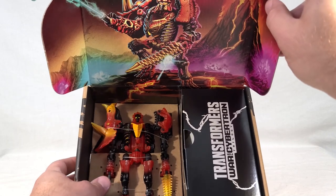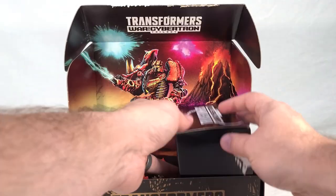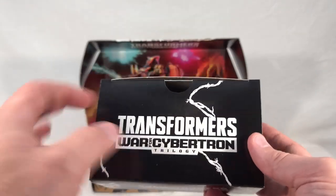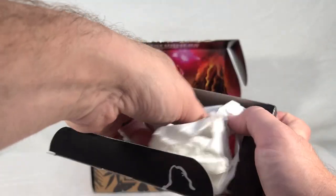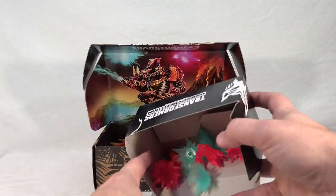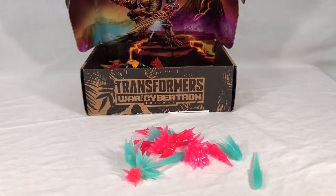Then on the inside, you see Tricranius himself all tied down. Interestingly, they actually used plastic ties for him despite moving to more paper-based ties and other stuff. And then you get your little box, very similar to the one that came with the Centurion Drone — it houses your accessories, in this case blast effects. A little bit of tissue paper here. So this is what you get. These are all just recolors of existing blast effects. I mean, that's kind of the name of the game with Selects anyway — it's all recolors and retools and all that stuff.